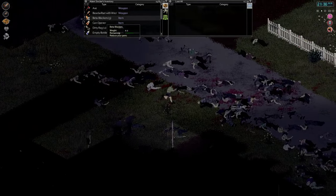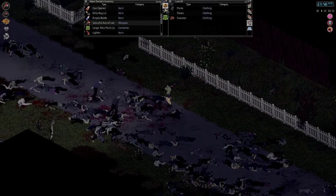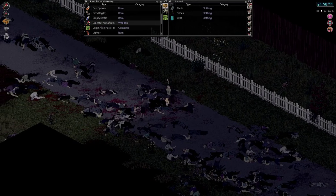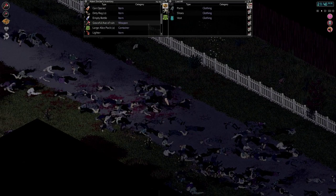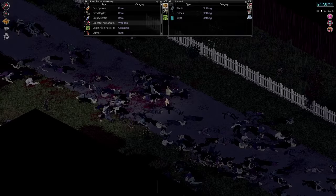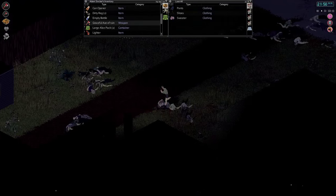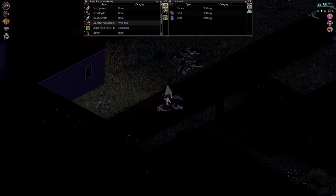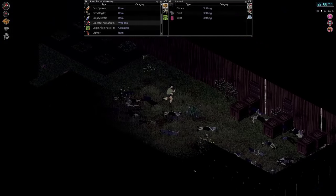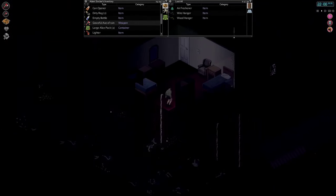Let's switch out to our awesome axe. Let's finish this up and get to bed. Our graceful axe of ruin — we've got some pretty sweet names with this mod so far. I think the evil axe of the hawk was the best one. We're going to have to patch that up in the morning. We'll leave it for now because it is getting quite dark. We'll head up, go to sleep, and we'll pick up in the morning.